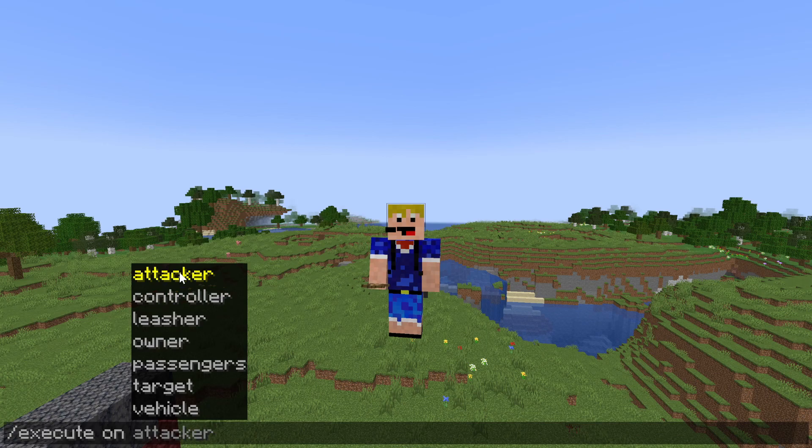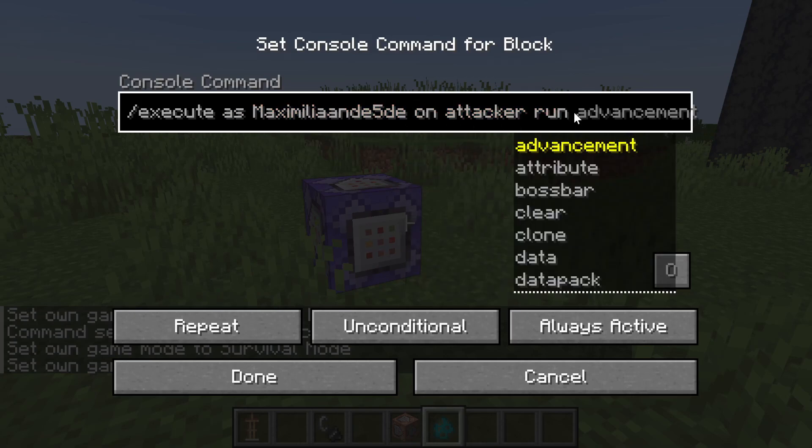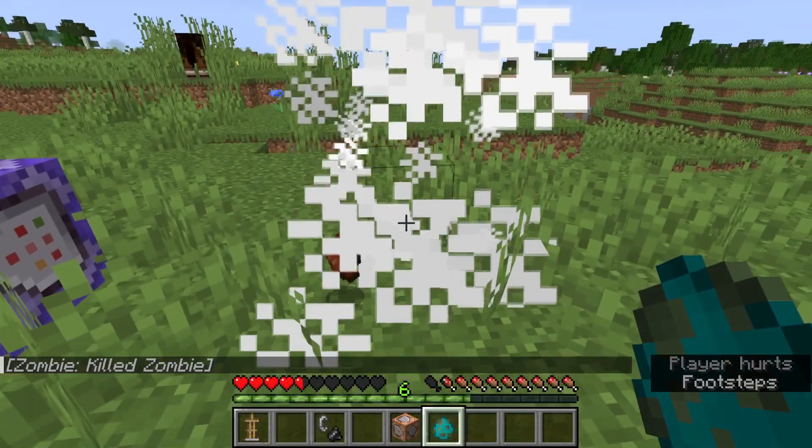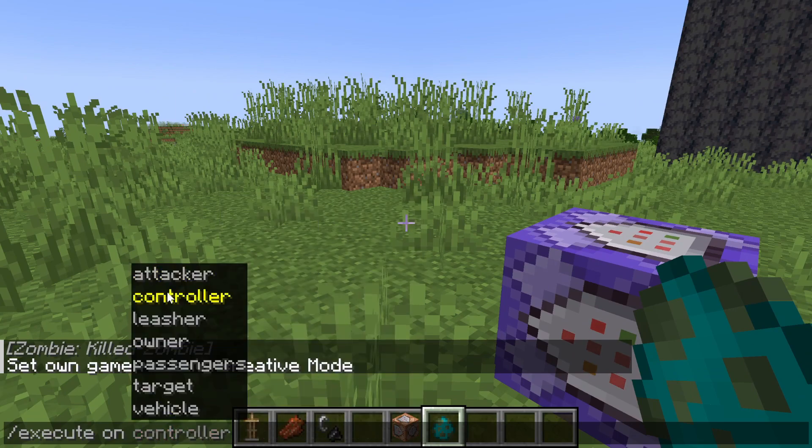You can now also use slash execute on, with options: attacker, controller, leasher, owner, passengers, target, or vehicle. 'Attacker' means the last entity that damaged the executing entity in the previous five seconds — so if a zombie attacks you, you can use execute on attacker run kill @s to automatically kill it. 'Controller' is the entity controlling the executing entity, like the first passenger in a boat. 'Leasher' is the entity currently leading the executing entity. 'Owner' is the owner of a cat, wolf, or parrot. 'Passengers' are entities riding the executing entity. 'Target' is the attack target — the opposite of attacker. 'Vehicle' is the entity the executing entity is currently riding, which means you could disable minecarts, for example.